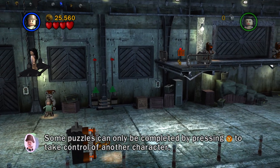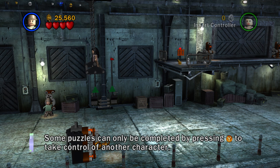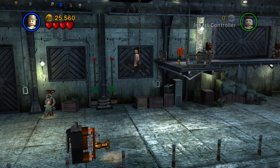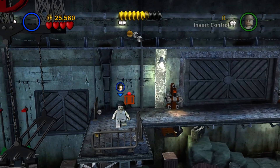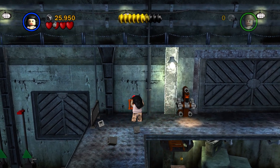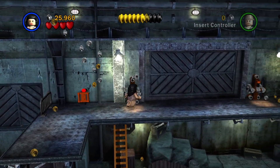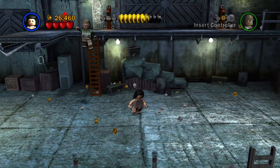She's gonna go to the other side. Some puzzles can only be completed by pressing Y — oh, we learned that last part, we already learned that. Open that up. Oh, we have to pull the levers at the same time.